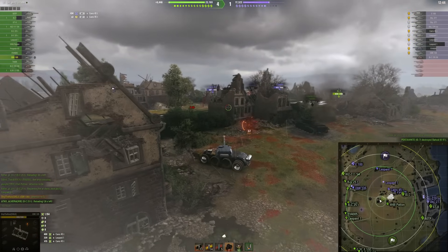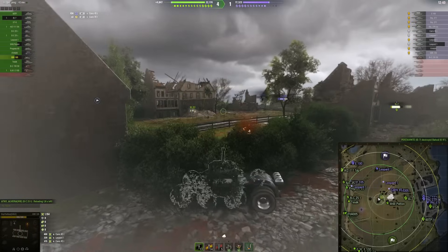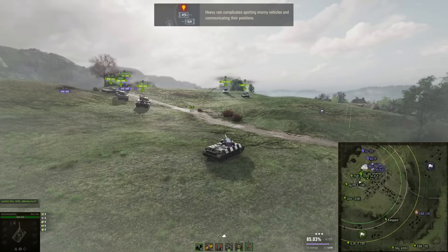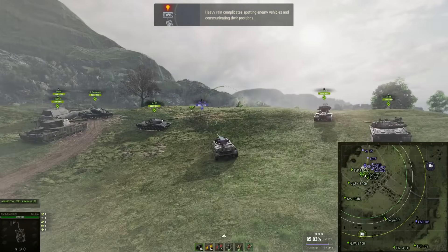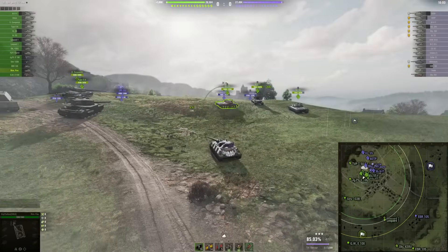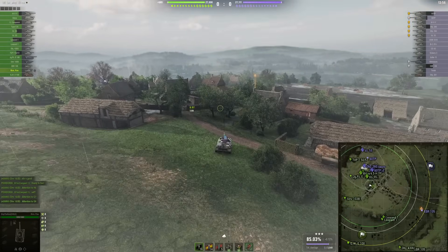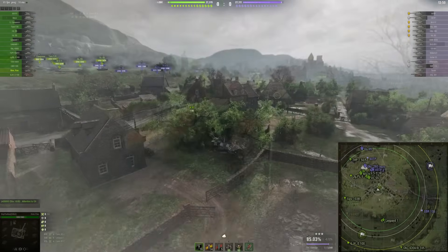There are some other effects too. On forest fires in Murovanka, if you drive into the fire it starts damaging your vehicle. If you stand in the fire, or inside the heavy rain, your vehicle's mobility becomes slippery — way more drifty. The ground resistance is weaker and you are able to drift a lot, like driving on ice or snow almost.